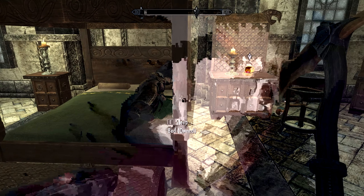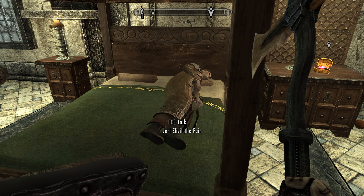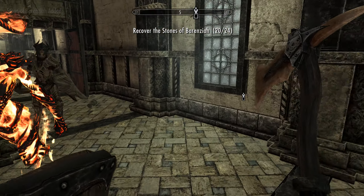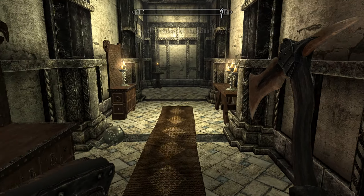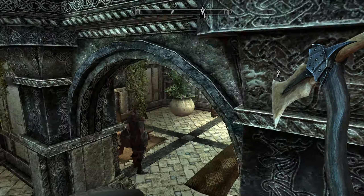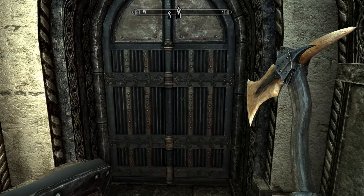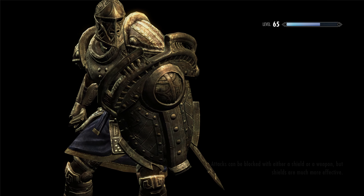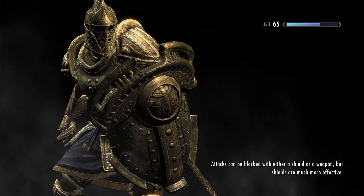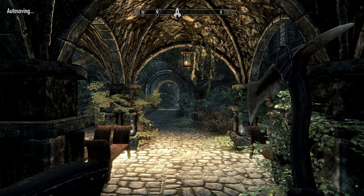The next gem is here in the Queen's Room — Jarl Elisif the Fair, don't take this the wrong way, but you look a little sickly. That's all she has to say to me when I'm in her room. Anyways, we're gonna grab that. I also grabbed a tracking mod for this because it was becoming annoying trying to figure out where all the ones we'd gotten were and which ones we hadn't. This was in the Blue Palace, by the way — you just go up the stairs to the left.